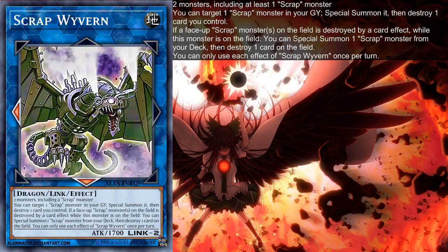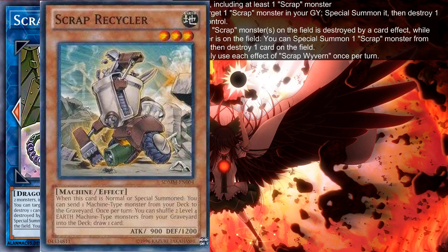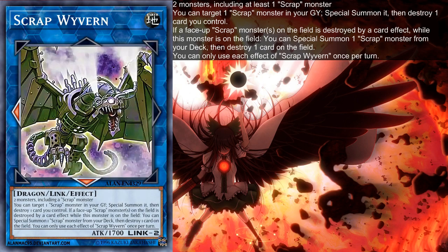For the summoning conditions, really, really easy. You just need a Recycler and something else. And as we are looking at this from a Crystron perspective in general, having a scrap recycler is already great, but having a scrap recycler like this is even better. This already has a very easy summoning condition that can also add up more.